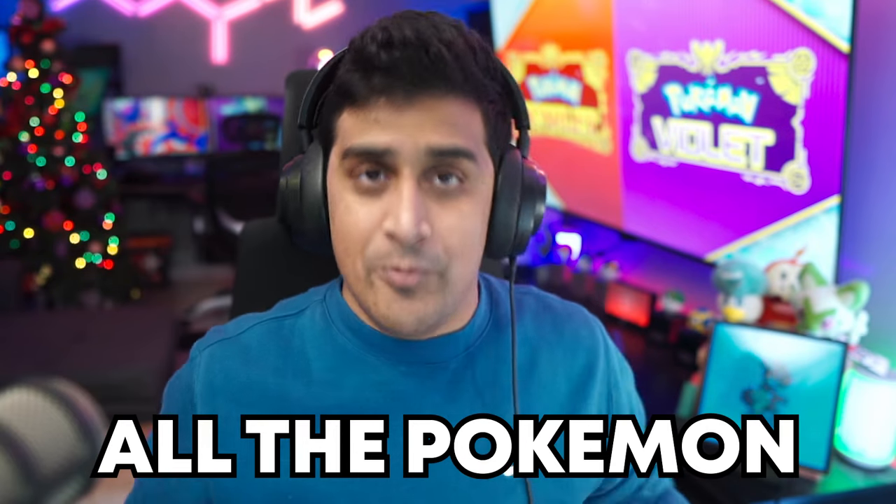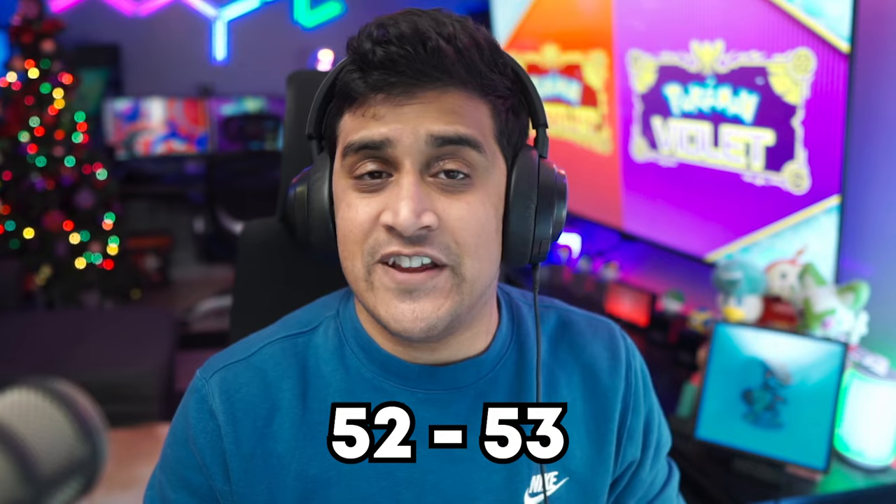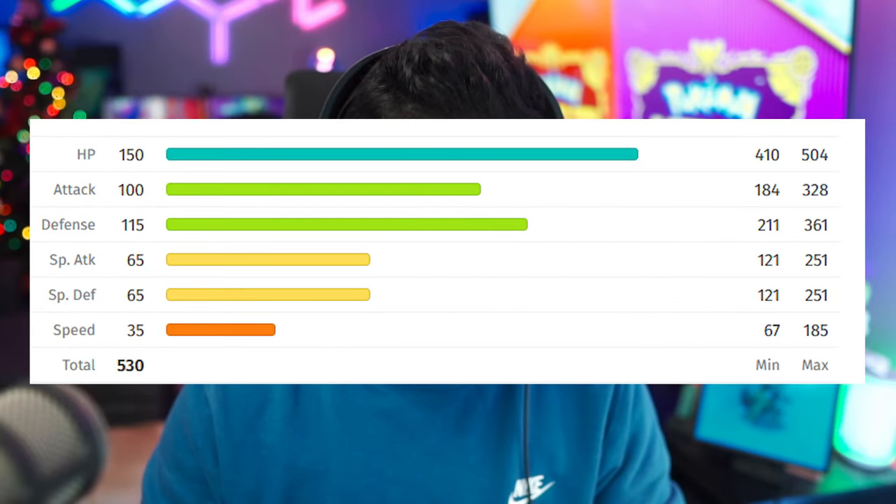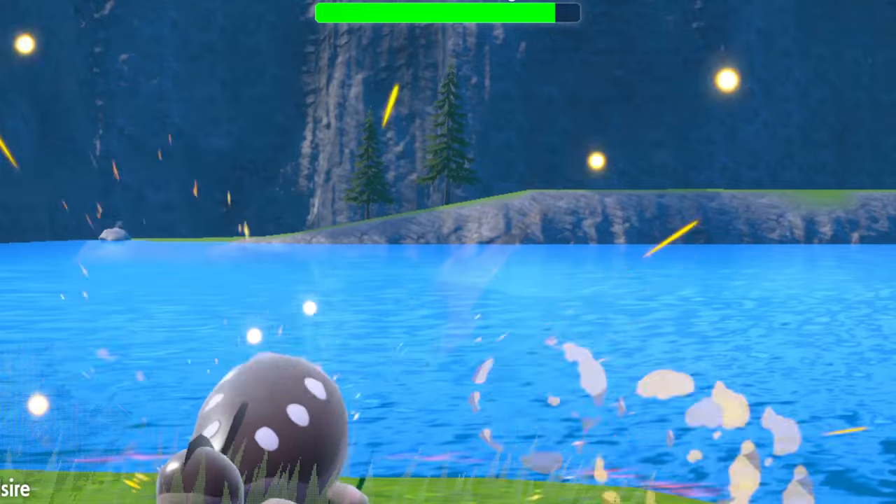This is the highest level Titan in the game. You need to be around level 52 to 53 to take this on without major problems. This Titan is Dondozo, a Water type Pokémon that is extremely bulky on the defensive side, so you'll want to use special attackers. Dondozo has Water moves, Dragon moves, and does a lot of body slamming that will likely paralyze you. Bring Electric and Grass types — great Grass options include Brambleghast, Meowscarada, and Arboliva; for Electric types try Bellibolt, Raichu, or Magnezone.